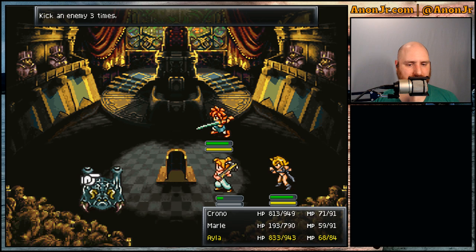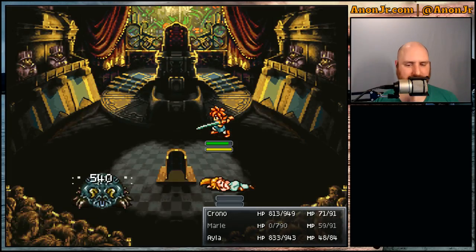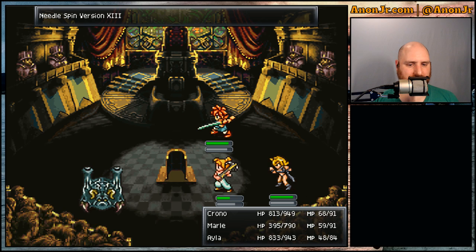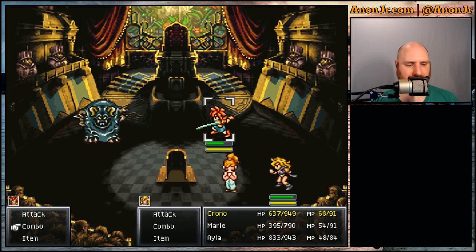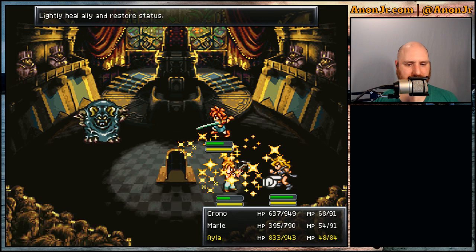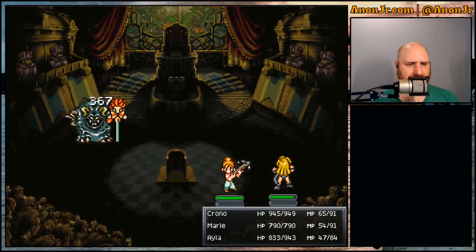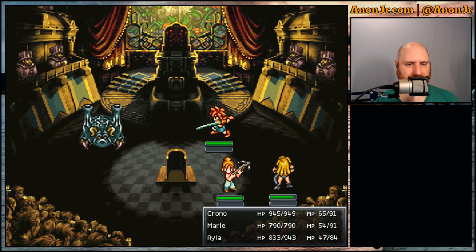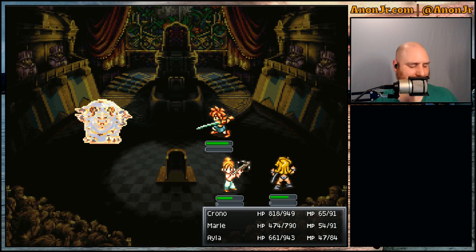Boom boom. Let's do Triple Kick, let's do Raise — I was not expecting to need that but okay. Hurry up Marley. Let's Cure 2, and then let's try a Frenzy just to see if that does better than the 1700 total — three, six, nine, twelve — nah, I guess that works too.